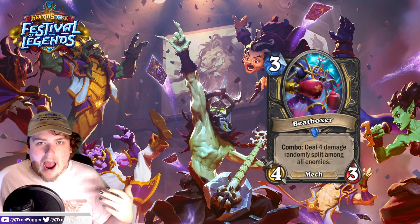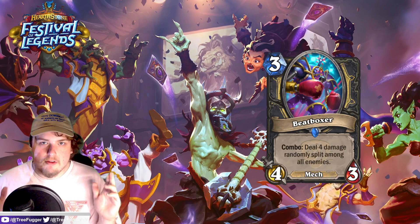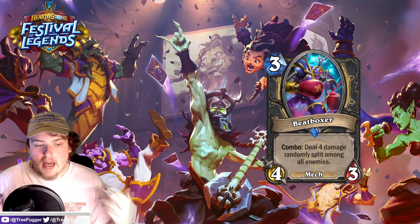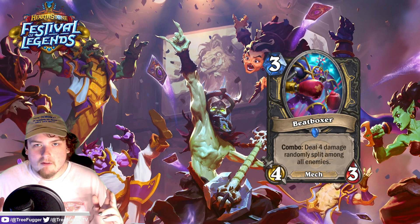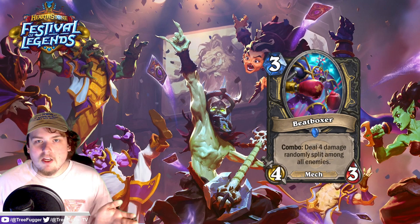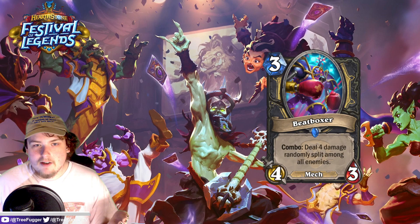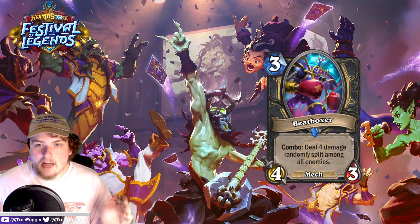Next up we have Beat Boxer, and this is just a really good three-drop. I see this card and think SI:7 Agent is destroyed at this point — we already have so many three-mana 3/3s that deal two damage as neutrals. But Beat Boxer is insane: it's a random four damage, which is a lot, and when your opponent has a few small threats this can just be an insane board clear. All you need is to combo it, and it's a three-mana 4/3 with good aggressive stats.